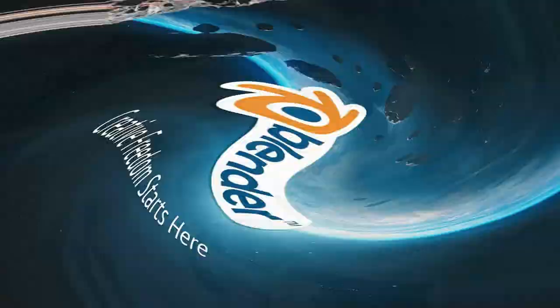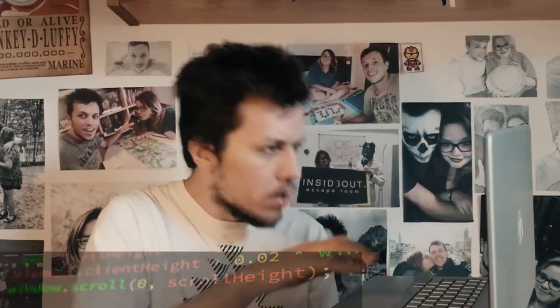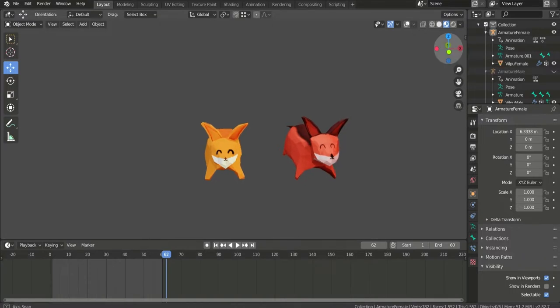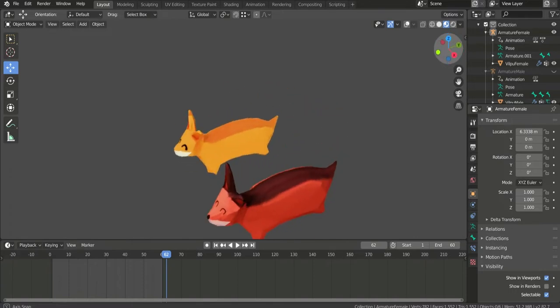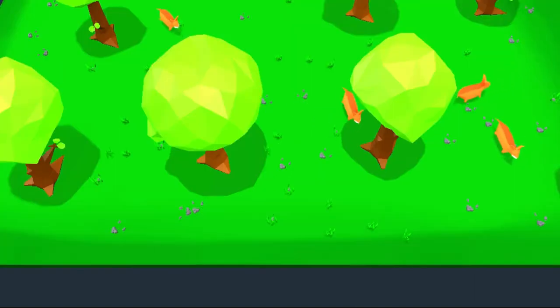It's time to return to Blender. I'm very proud of this result. Let's now insert the new creature in the simulation. What the fuck? They just became Michael Jackson. Now it's better.